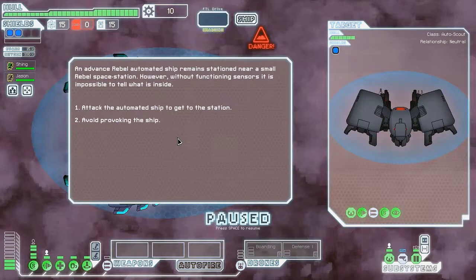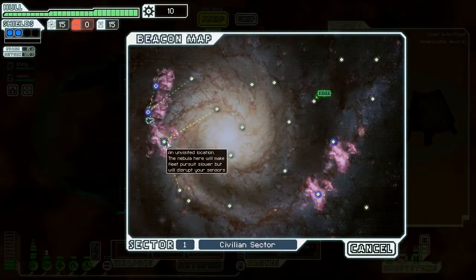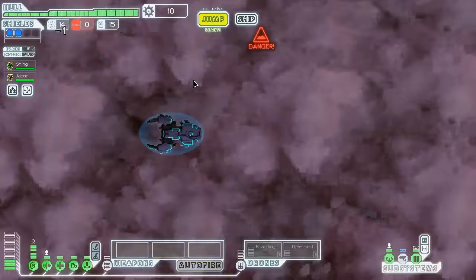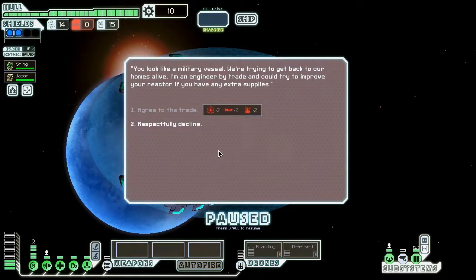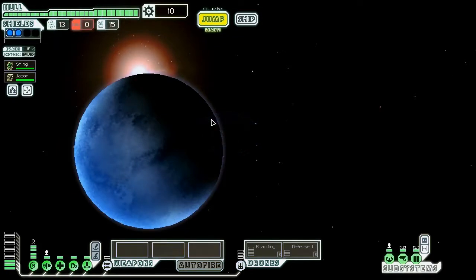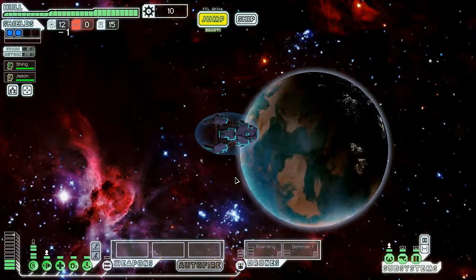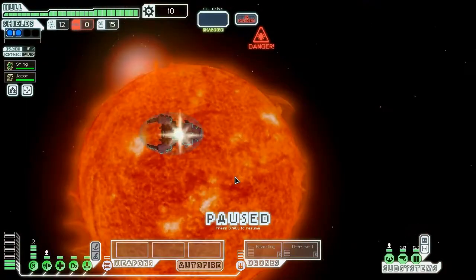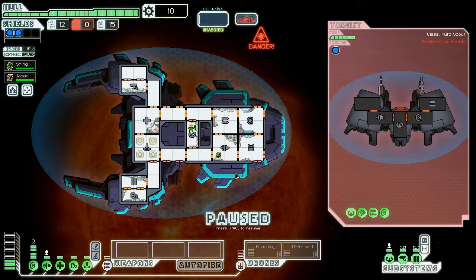Automated ships are the bane of this ship at the beginning, unfortunately, so I just have to avoid provoking them. I'm pretty sure Nebulae have a higher chance of getting automated ships, so I'm going to try to avoid that — not exactly sure, someone can fact-check me. We have not been getting anything, so this is turning out to be a bad few sectors. And here's a fight with an automated drone.